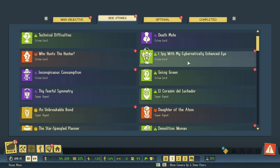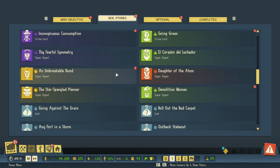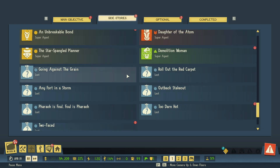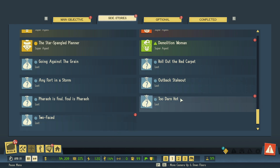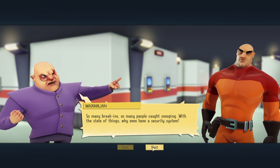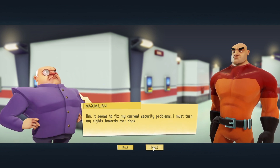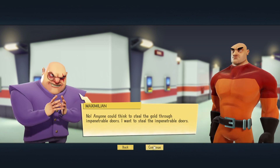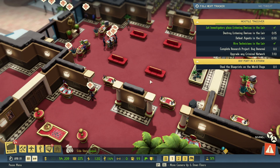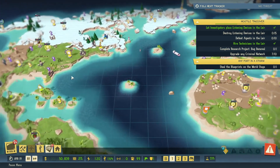We've got crime lords and super agents available. I don't know exactly what the super agents do — maybe if you defeat them they stop coming to your base. I think I want to do another loot one. Let's do the Fort Knox one — 'Any Fort in a Storm.' Many break-ins, security system and all. We could steal the gold or — I want to steal the impenetrable doors! That would actually be really nice. Fort Knox is over in America.